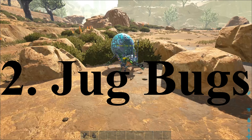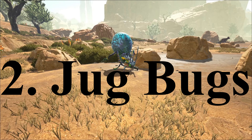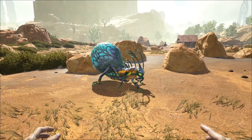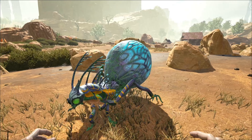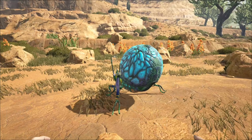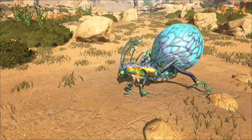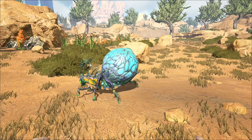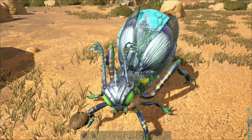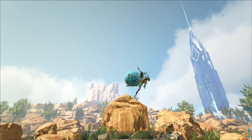Method number two: water jug bugs. Conveniently, around the map you will find these small flying bugs with more than a little junk in their trunk. There are two types — the first are oil jug bugs, which are an easy way to get early game oil, and the second are the water jug bugs. You can't fill your containers using them, and you also can't tame them, but you can run up to them and drink from them. These bugs can be a lifeline for your early game survival.